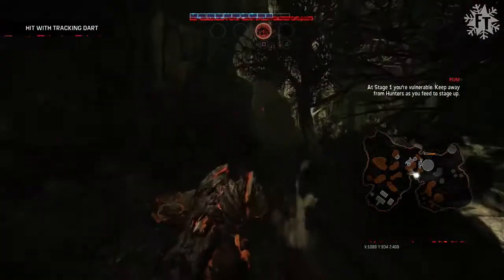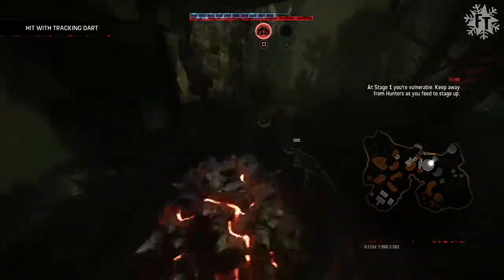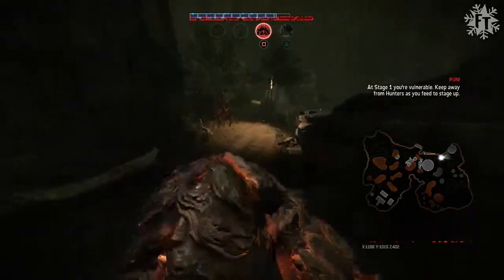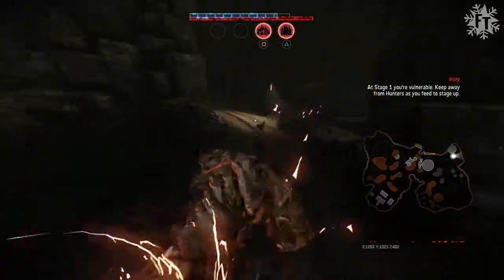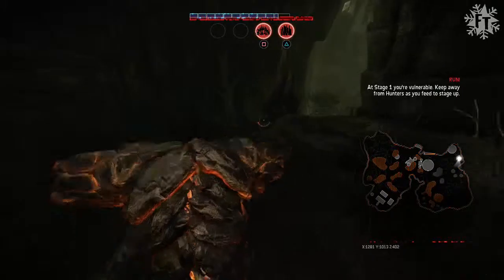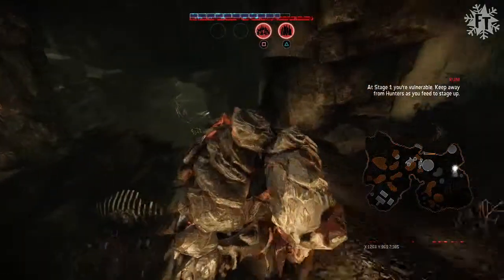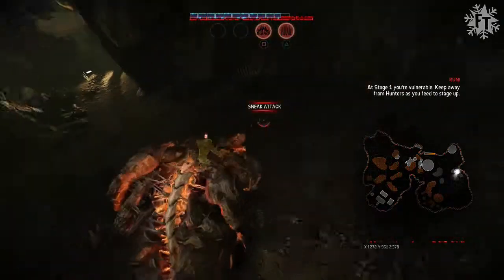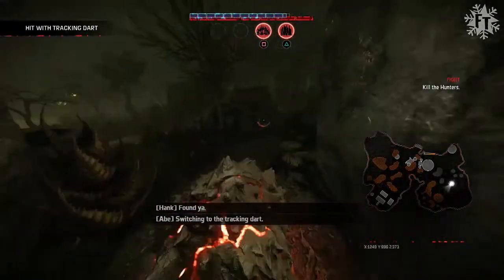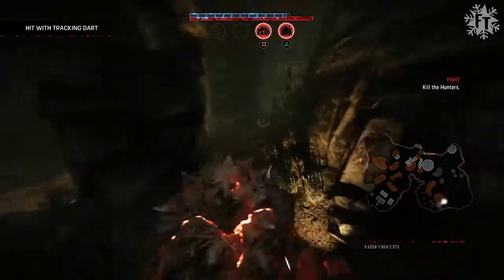They hit me with another tracking dart. I am hurting bad right now. No tracking dart on me — let's move. I'm hoping we are on the opposite side of the map now. The tracking dart is killer, stay away from Abe, cannot be detected. Right now I'm going to use my sneaking ability. I think I'm almost at level 2 right now. He hit me with another tracking dart. Close encounters with Behemoth — where you want to fight is in these tunnels right here. It keeps them all clustered.